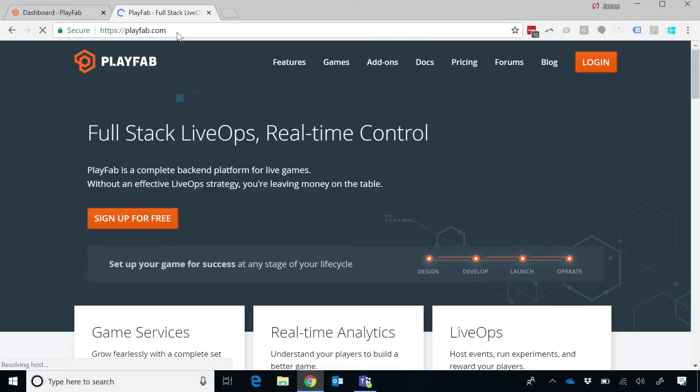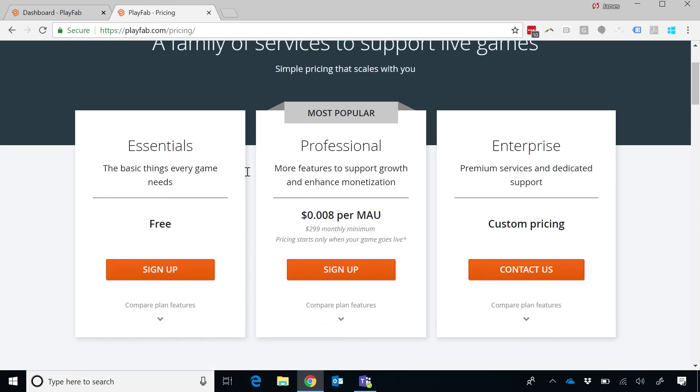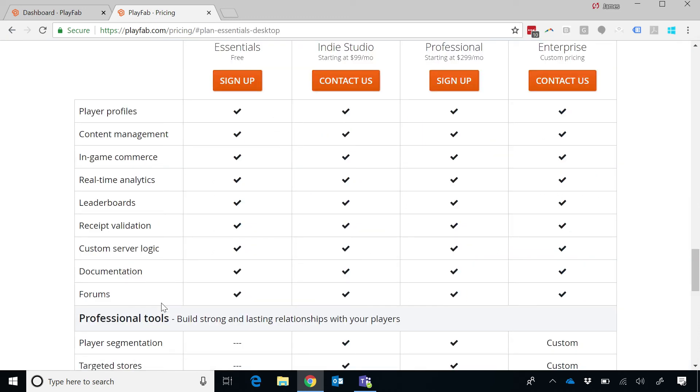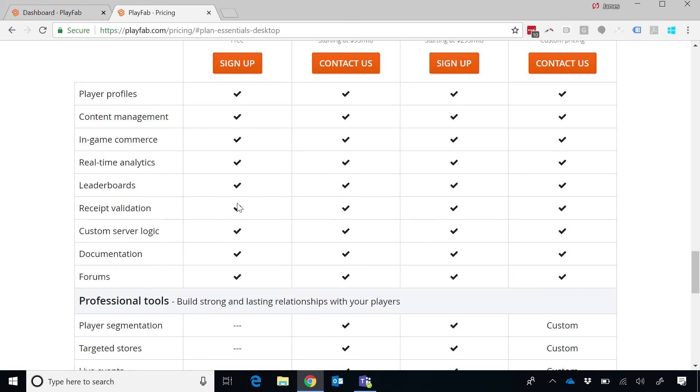So I'm sold — how do I get involved? You go to playfab.com. We chose to make it free for a pretty wide swath of games — it's free up to 1,000 players no matter what. Beyond that, a certain set of features are free forever up to 10 million players. The rest of the features require a professional account — you can check the pricing page; it starts at around $8 per 1,000 MAU and goes down from there. We really believe that every game deserves a backend, and with the Essentials tier, every game can get these basic features no matter how many players they have.